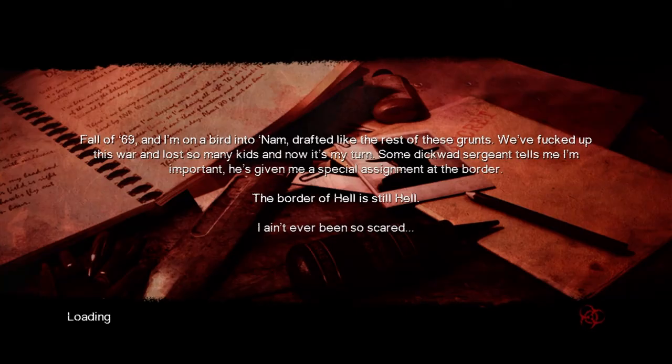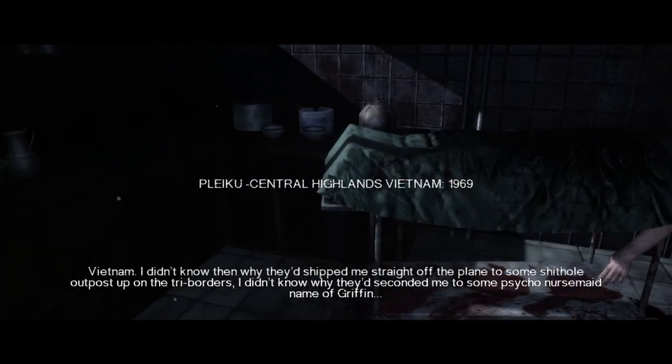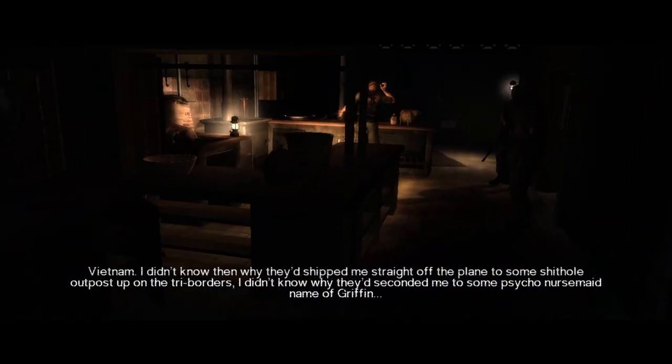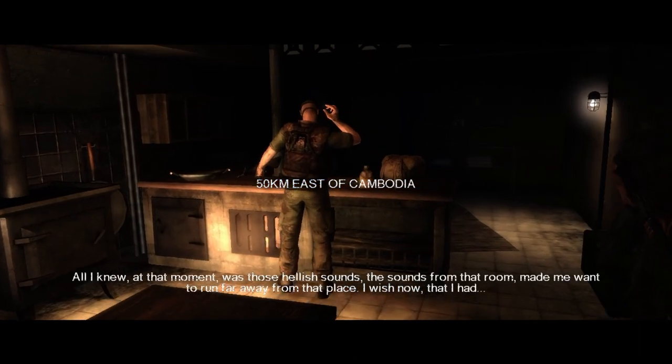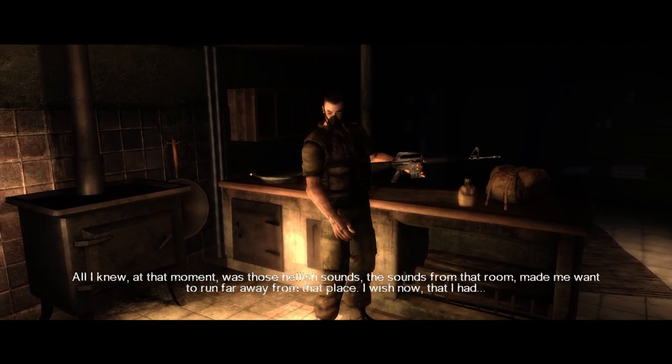Fall of '69. I'm on a bird to 'Nam, drafted like the rest of those grunts. We've fucked up this war and lost so many kids, and now it's my turn. Some dickward sergeant tells me I'm important — given me a special assignment at the border. The border of hell is still hell. I ain't ever been so scared. I didn't know it was a first-person shooter, and I didn't know it was a horror game — so cool.